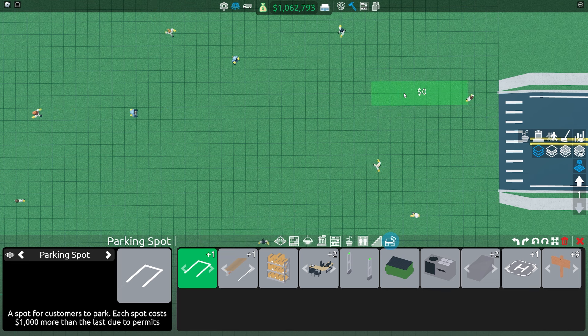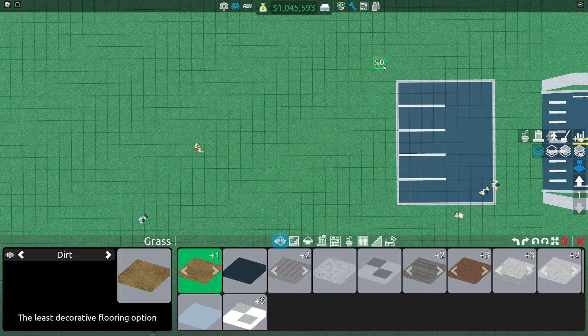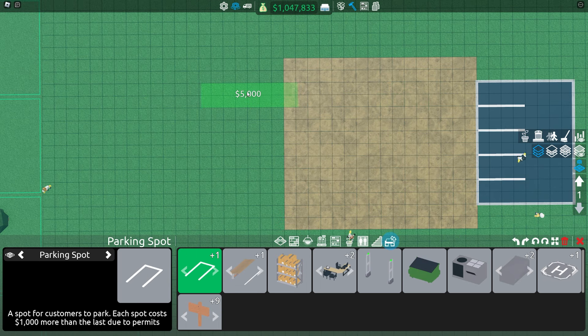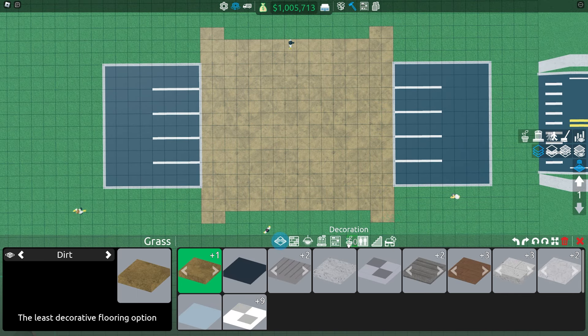You will start by moving out four spots from the main road and placing five parking lots. Then drag dirt across 14 times 16. Then throw five parking lots on the other side and add a couple of small corners like this.